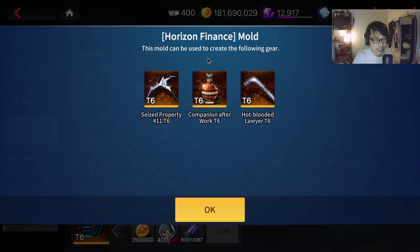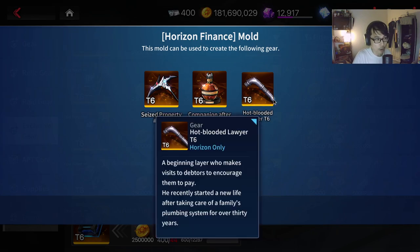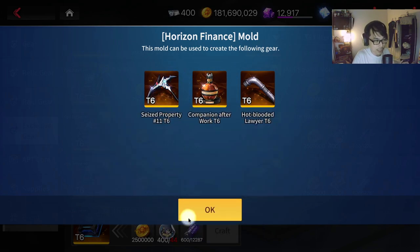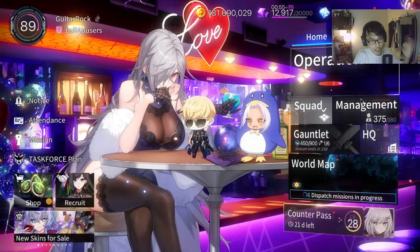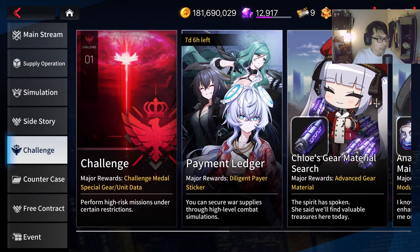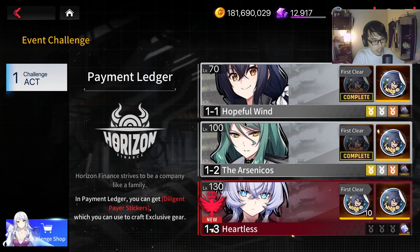You can farm the Horizon Finance exclusive gear for Horizon — regular SSR Horizon, not the Awakened one. You can also farm for Rita and Dash. I haven't gotten any of these, so let's do it. We're going to check out the stage that you can farm for the exclusive gear, aka the Payment Ledger exclusive gear stage.